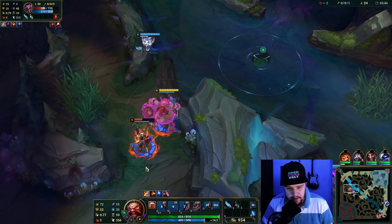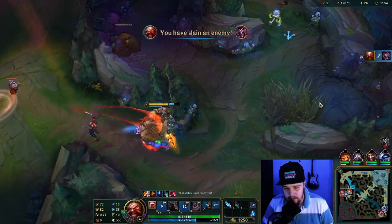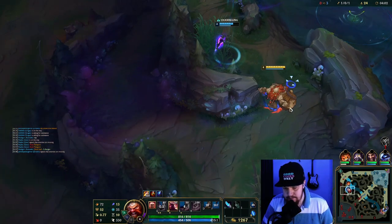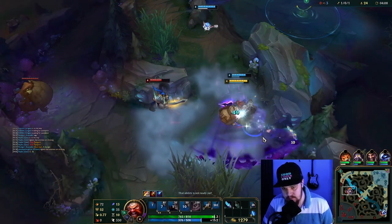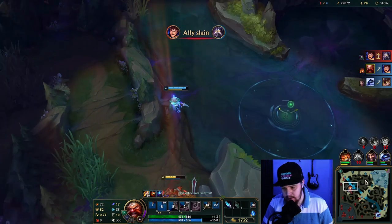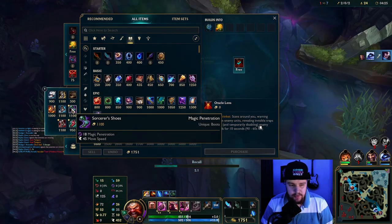I know he's there because I saw his clone — the faint of his shadow. His Q cooldown is fairly long at level one, I believe it's like 14-odd seconds. They're trying to fight here — Akali still doesn't have Flash. That works for me — that's pretty good. This is just about knowing how strong you can be.